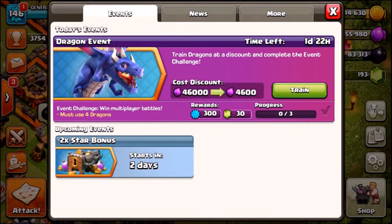You have to win three battles in a row, with a minimum of four dragons. If you actually manage to complete the challenge in two days or less, you will receive 300 experience points and 30 little green gems. It does seem a little bit easy to be honest, but hopefully Supercell makes harder events throughout 2017.